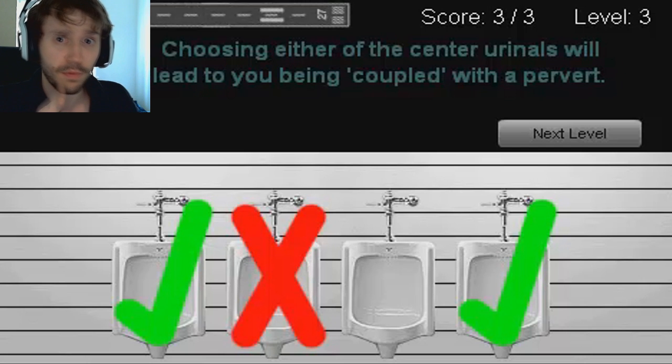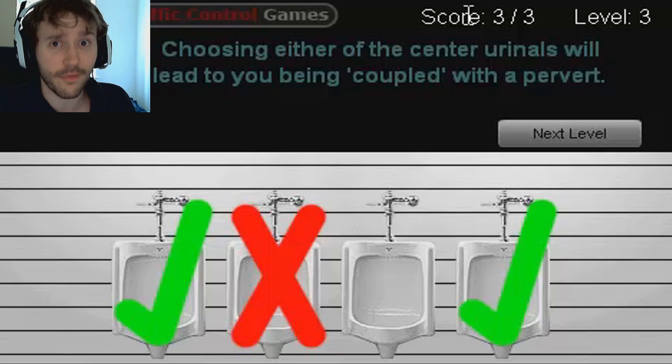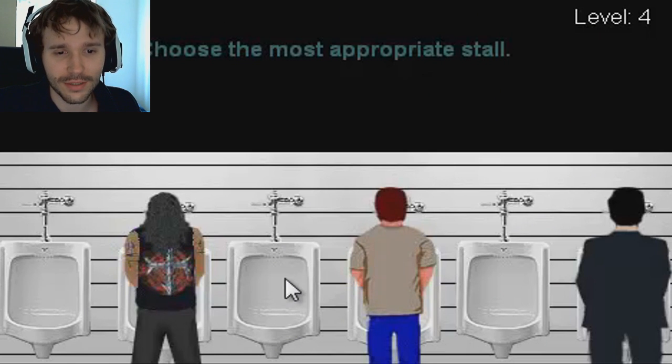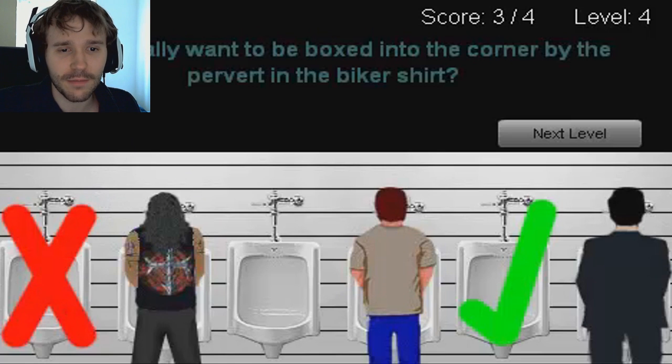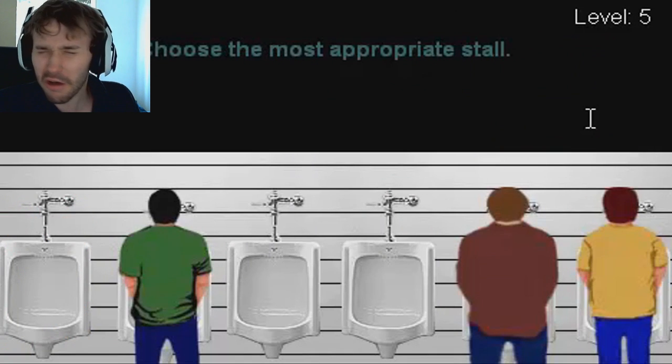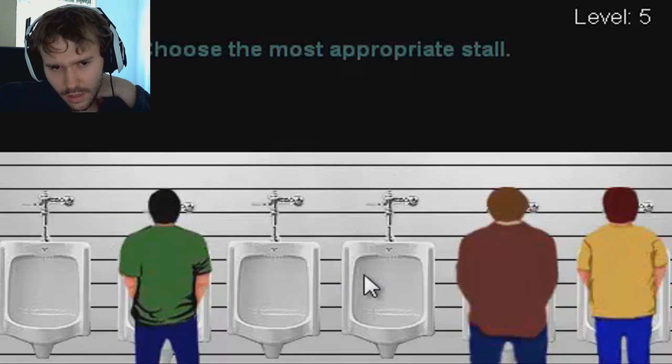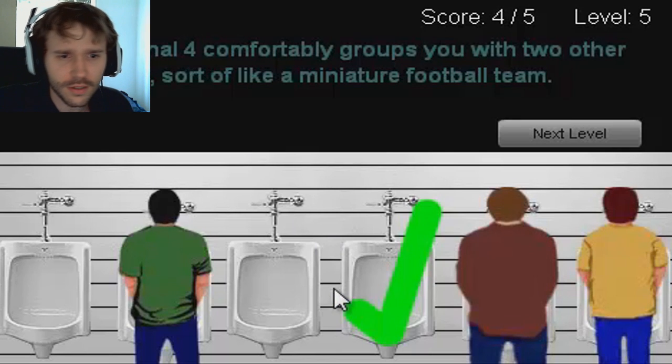'Choose the most appropriate stall.' I bet if I click the one next to the biker it'll say no, but I might just do it for the laughs. I'll go by the guy in the suit because they look more normal — this guy obviously has something against bikers. 'Hello neighbor — do you really want to be boxed in the corner by the pervert in the biker shirt?' He's a pervert, is he? I'll go for this one. Correct!